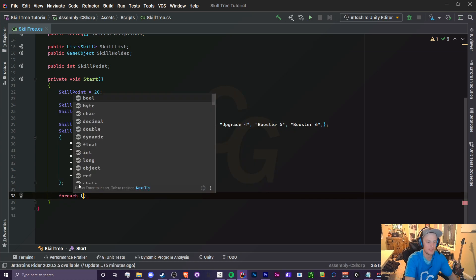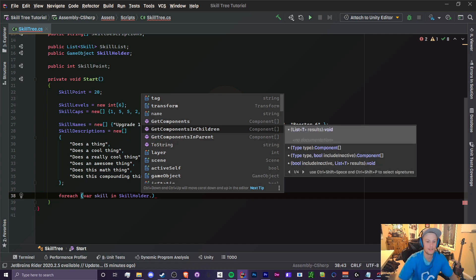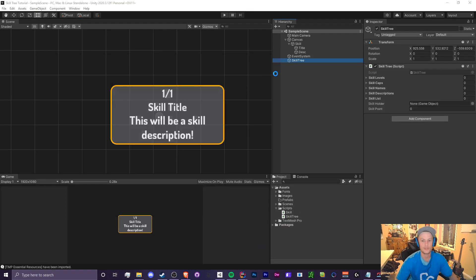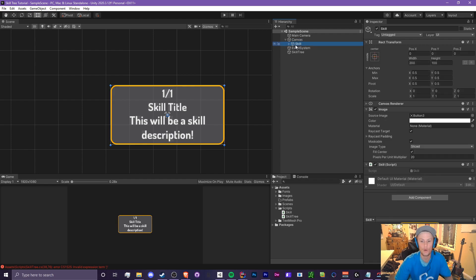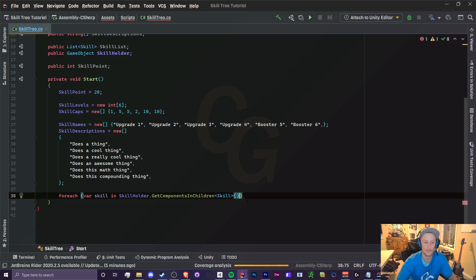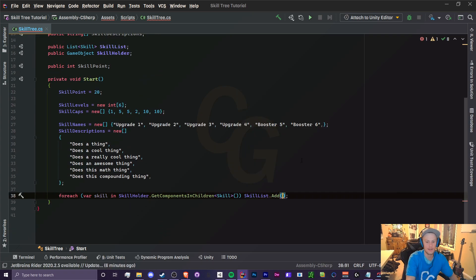To assign all skills to our list, create a for-each loop: for every Skill in skillHolder using GetComponentsInChildren. This looks through all children of skillHolder and finds anything with a Skill script attached. It adds them to a temporary list, then we loop through and add each one to skillList using skillList.Add(skill).